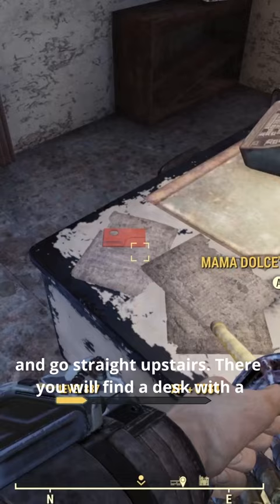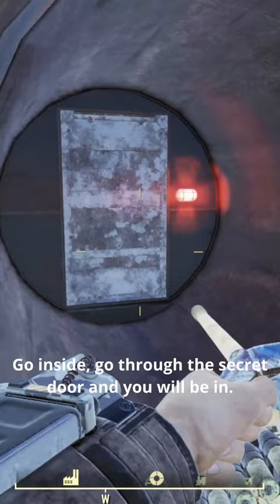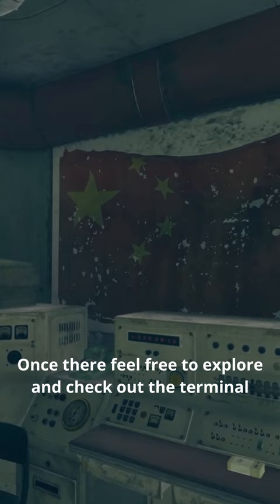Once you've got that, head back downstairs and go straight around the back of the building. Here you'll find some pretty big bloody tubes — I don't know what they're actually for, drainage, I really don't know. Anyways, go inside and open up this little secret doorway, and that will lead you straight inside.